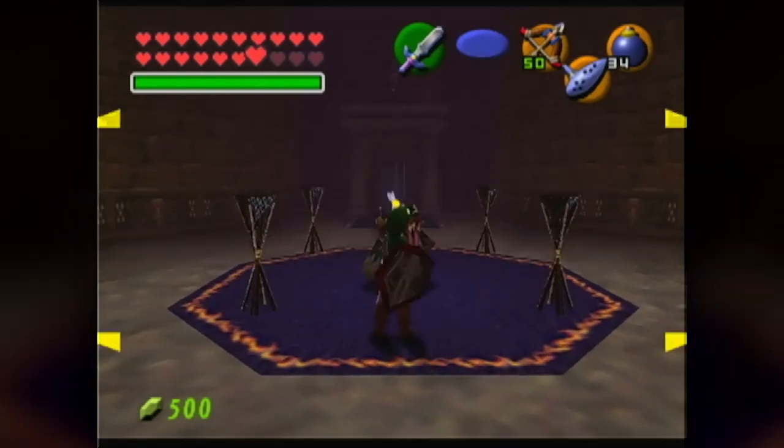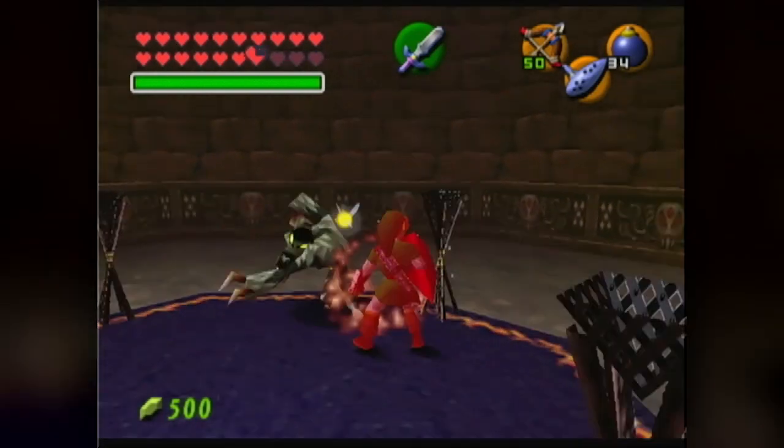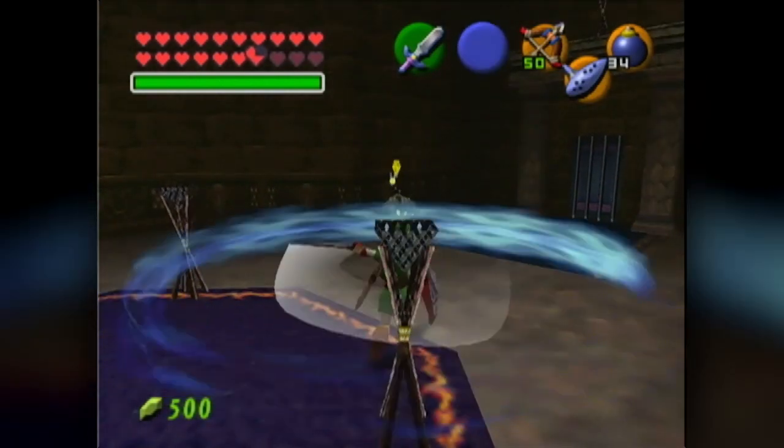Alright, so what do we do inside this room? Well, let's first of all defeat the Wolfo. Take care of this guy — no problem. We've defeated Wolfo in the past, this one's no different, just a simple little Wolfo.